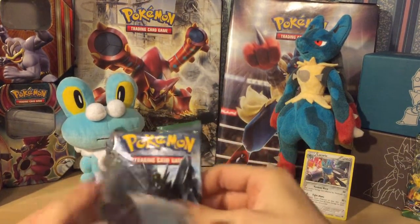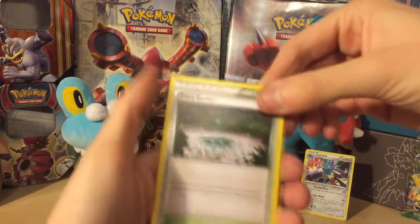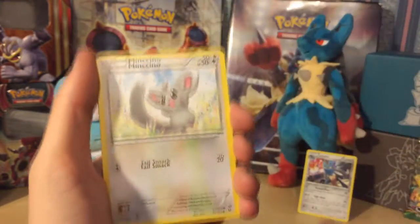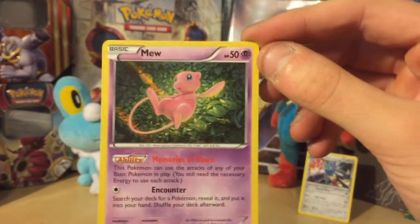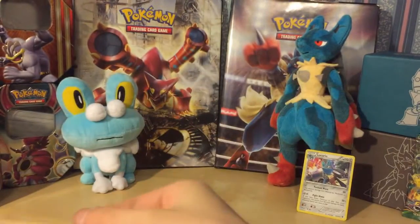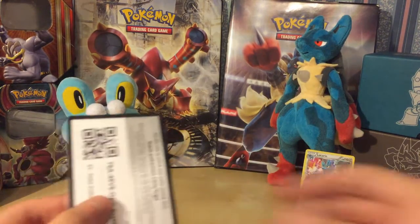Going to Fates Collide now — Zygarde on the front, give me luck please. I've given out the code, so I should get a decent pull. From this pack: Fairy Garden, Shuckle, Cinccino, Deerling, Minccino, Bronzor, Snubbull, Mothim reverse, and a holographic Mew — that's looking pretty cool! I've no idea of the rarity but I really like that card. My brother collects Fates Collide — it's the only set in local shops at the moment.